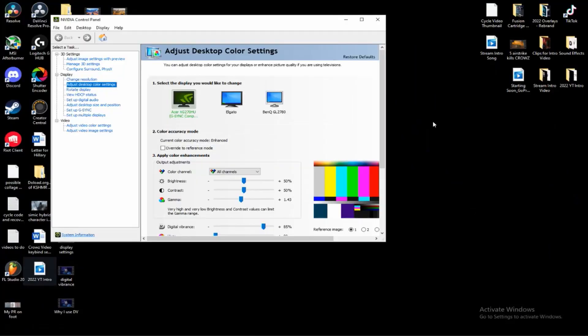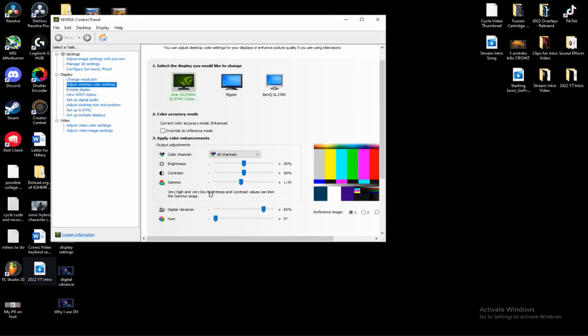So that takes care of the settings in game. The next thing I do isn't really a secret — a lot of people know about it, but I feel a lot of people don't utilize it. And that's digital vibrancy. I make sure that my digital vibrancy is turned up to at least 85%. Some games I may play with it on 100, but most of the time it's 85. I know a lot of people like to run it at 75 and sometimes even 80, but me personally, it varies on the game.